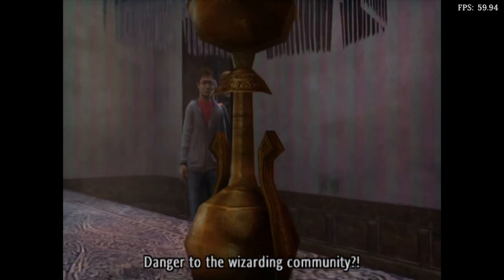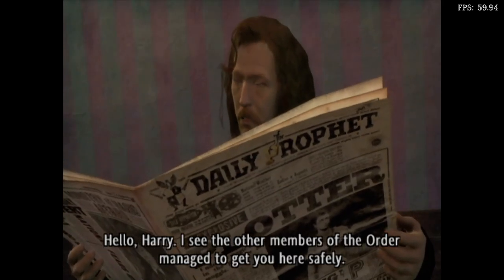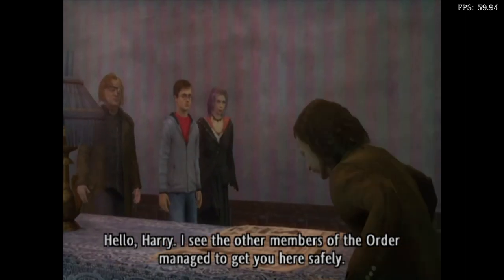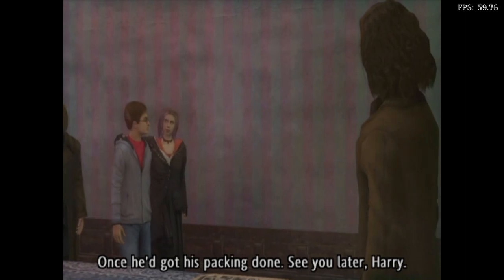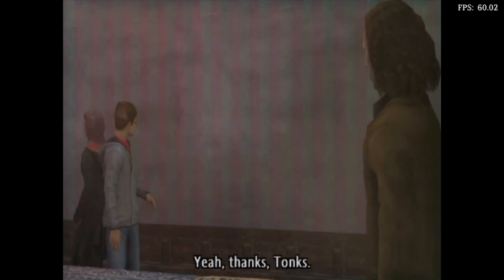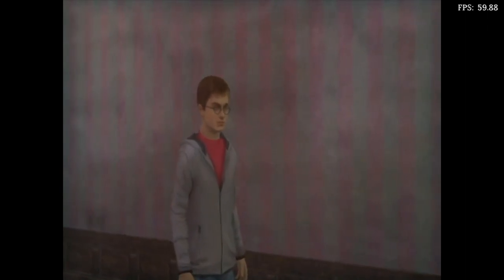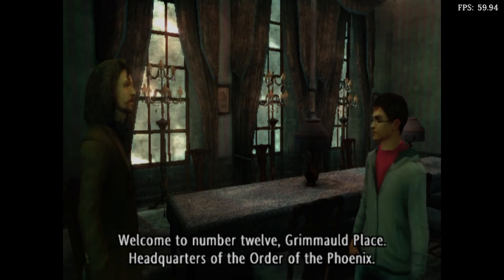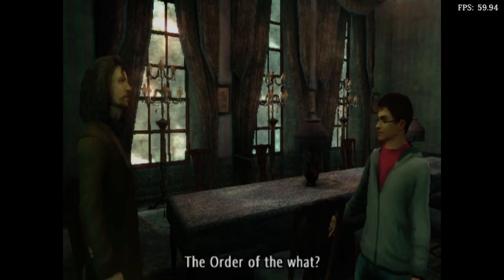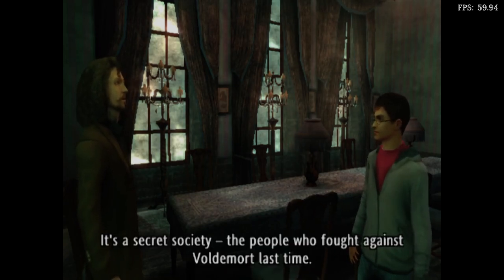Danger to the wizarding community. It was self-defense. Hello, Harry. I see the other members of the Order managed to get you here safely. Once he got his packing done. See you later, Harry. Thanks, Tonks. Welcome to number 12, Grimmauld Place — headquarters of the Order of the Phoenix. The Order of the what? It's a secret society — the people who fought against Voldemort last time.